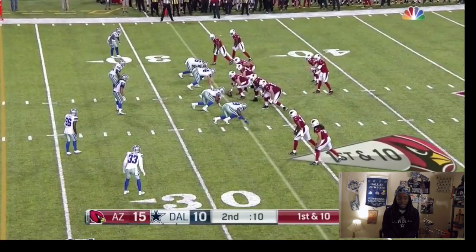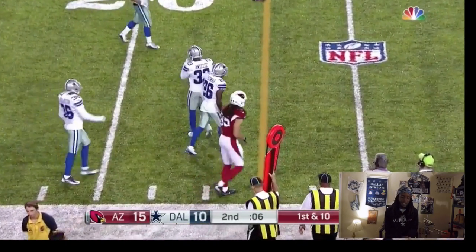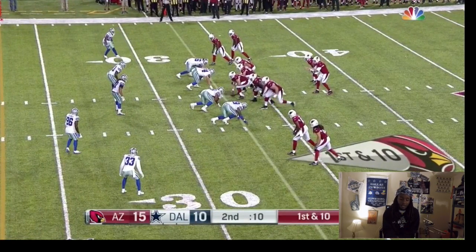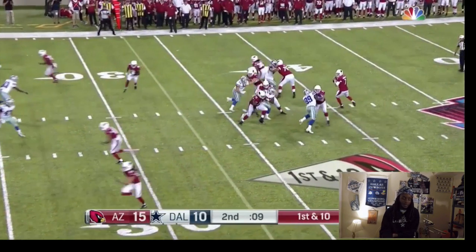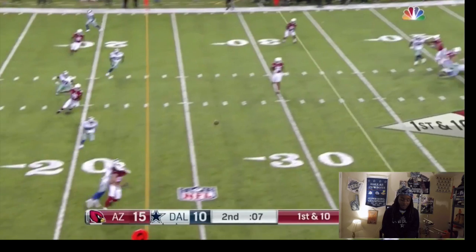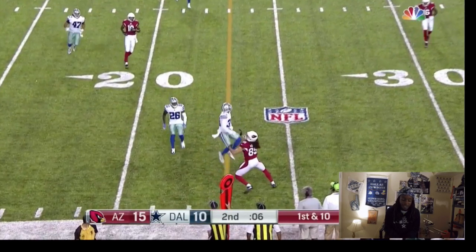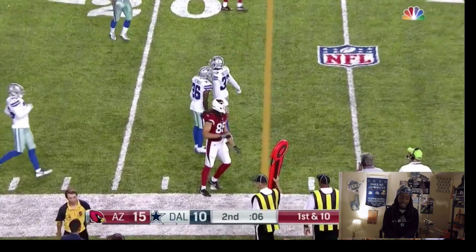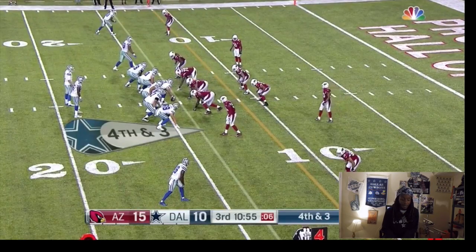Early in the game he looked kind of shaky, but watch this break on the ball — boom, go get it. It looks like they're in a zone concept in the second quarter. The defense knows they need a couple more yards for a field goal. If you look early in the play, Awuzie's head was in the backfield — he was watching the quarterback's eyes the whole time. All he had to do was finish the play. You like that awareness from basically a rookie; that's what he did at Colorado. He just didn't get the INT, but nonetheless it was a great play from Chido Awuzie.